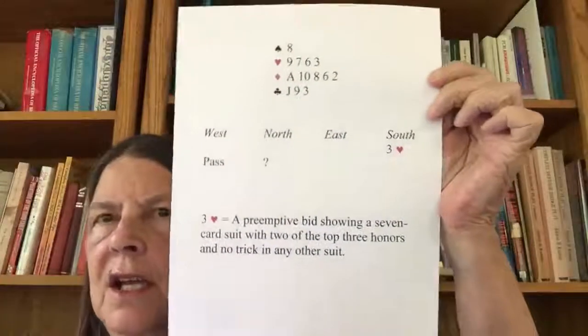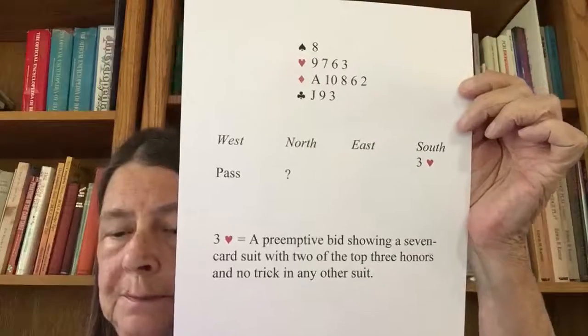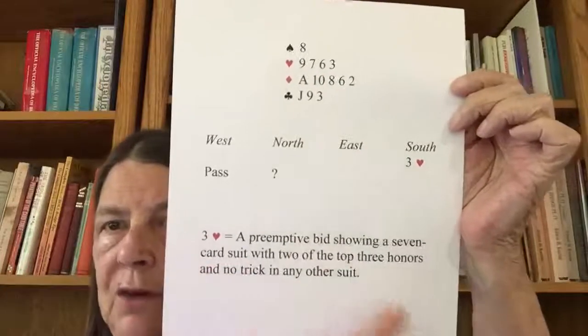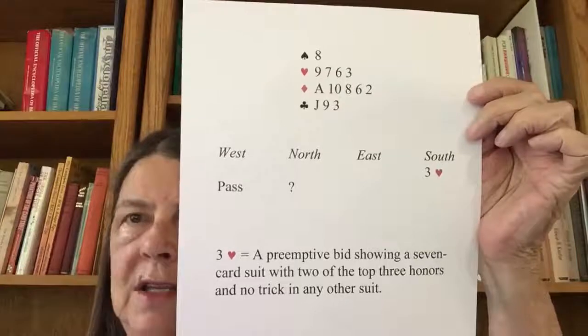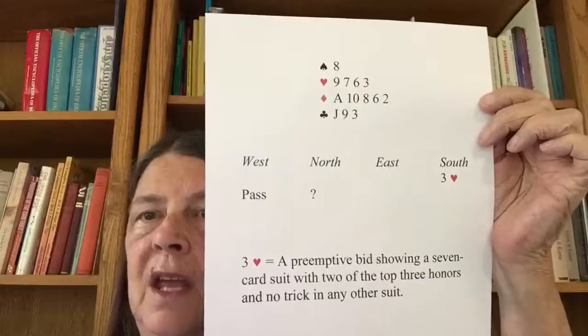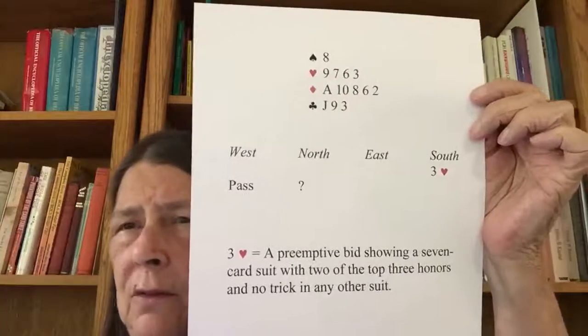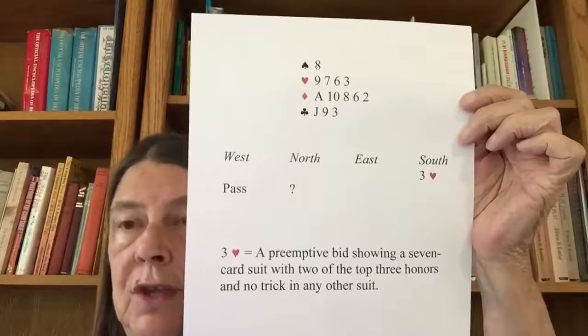Print them out if you need to, or at least look at them and decide what you think the answers to those questions are. The first one I gave you said: your partner opens three hearts. It's kind of like — what do you know and what do you think you should do? I told you what you should know: that they had a seven-card heart suit with at least two of the top three honors and not much else. That's your hand, and the first question is what would you bid? You only have five points, so you don't have very many high card points between your two hands. But remember, preempts are about how many tricks you think you can win.